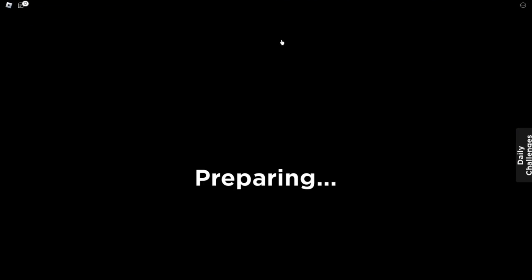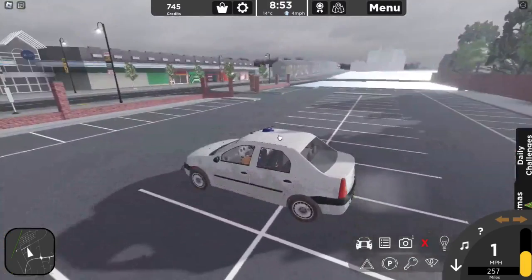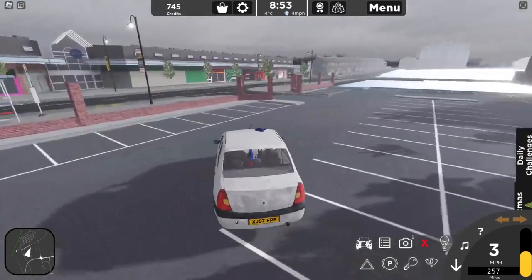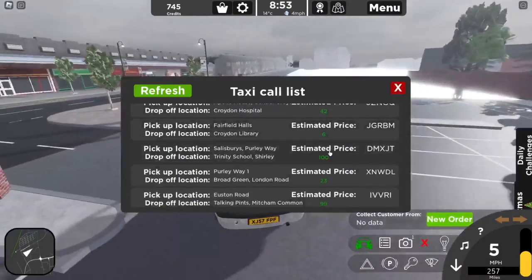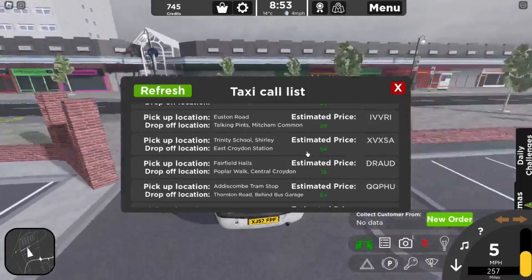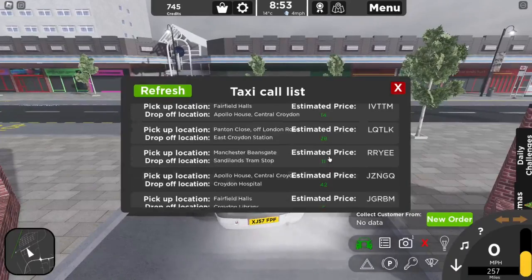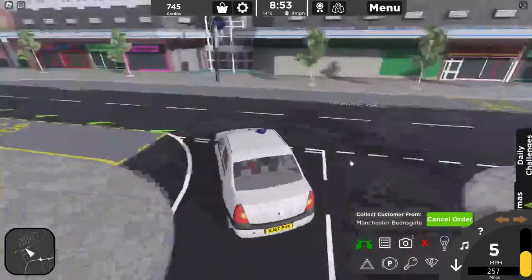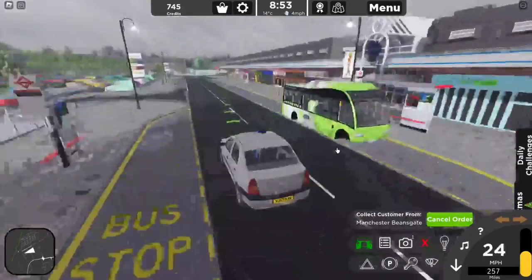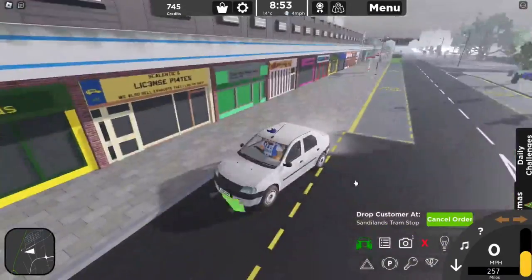Once you upgrade to a taxi, you get to spawn wherever you want with any car - you've got certain places you can spawn. In the bottom right there is a taxi menu. If you click on that, you've got a bunch of different routes that people want to be picked up from and dropped off at. Some get you up to about 100 credits just for that one route. For this example we're going to do an 11-credit route from Manchester Beansgate up to Sandy Lands.